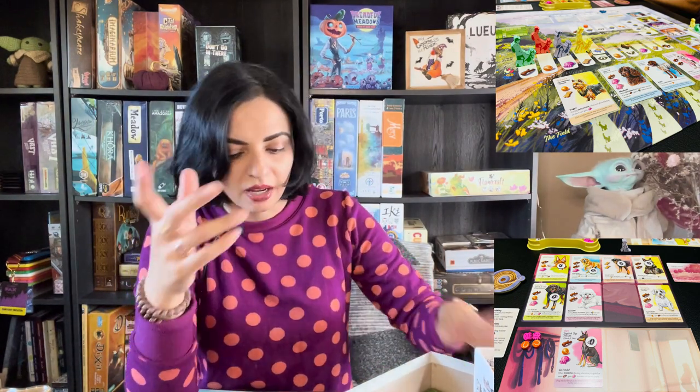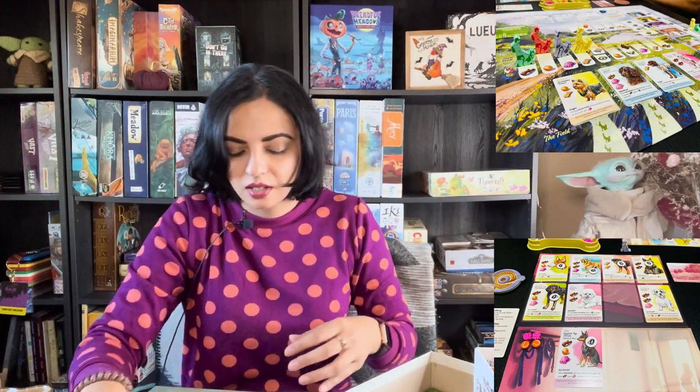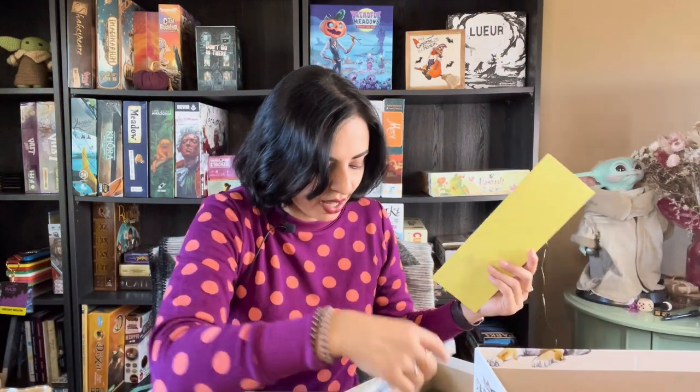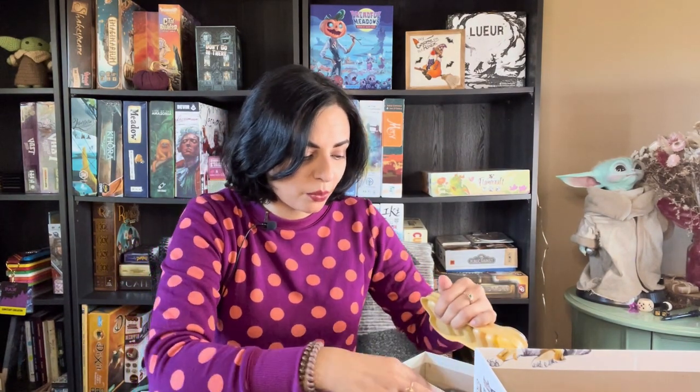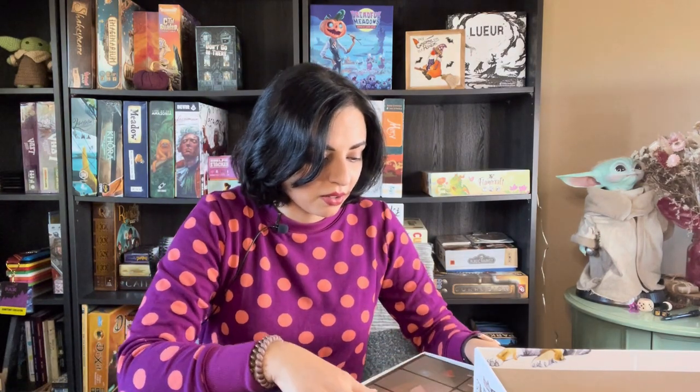I ended up putting the leash tokens in the component holders, which makes more sense than keeping them in a bag. People have commented that it's like Wingspan but with dogs — I've never played Wingspan so I wouldn't know, but I really really enjoyed this game and would happily play it again. It's by no means difficult — pretty simple, but a really really good game. If you can get your hands on Dog Park, I highly recommend it. It's a medium-lightweight to medium game that's a lot of fun, with beautiful dog artwork and amazing components.